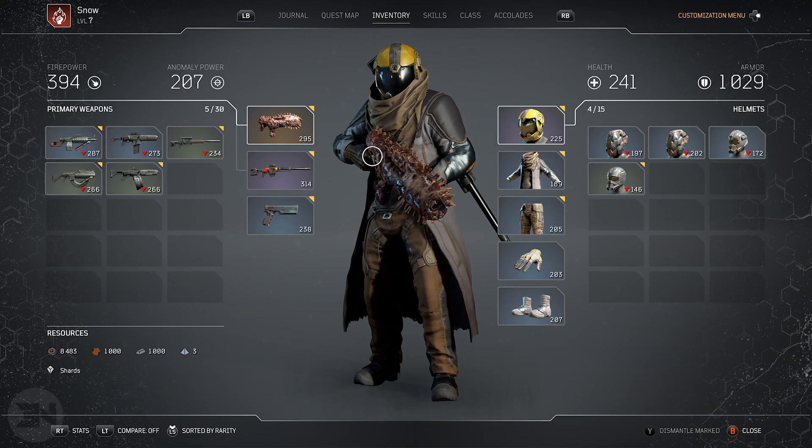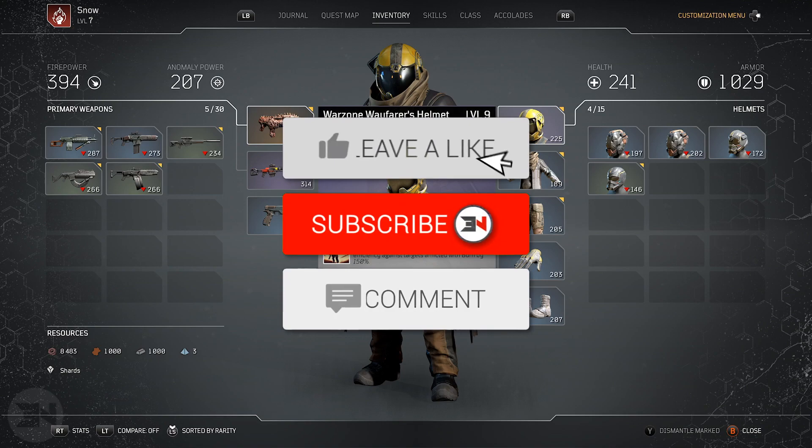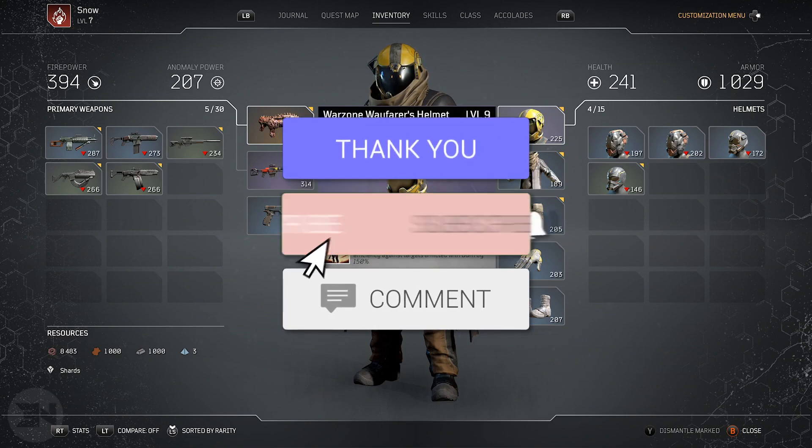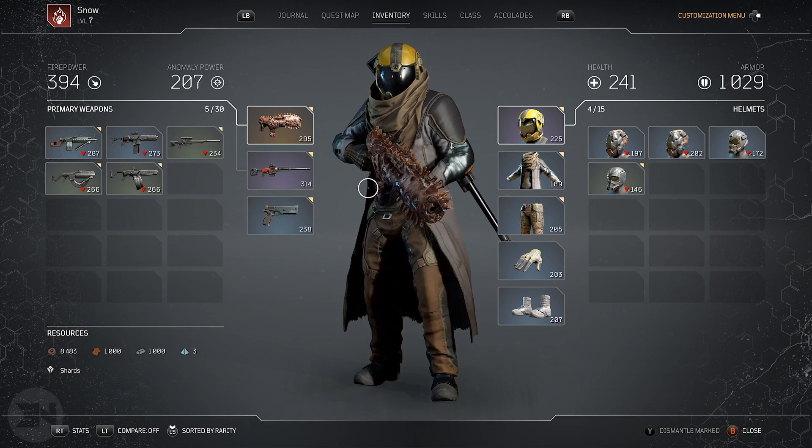Welcome back to the channel. Today I wanted to introduce you to epic weapons — the purple variant for this game — and purple armor, and how you get these in the demo. All the epic items come with two mods and we're going to have a look at them in a second.